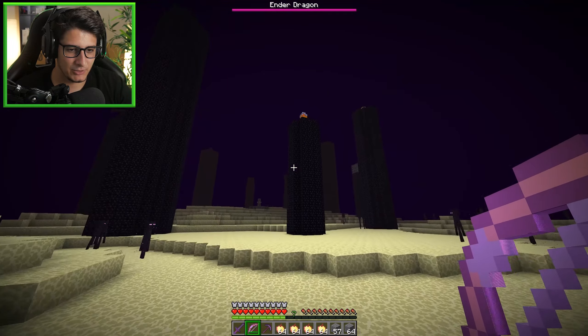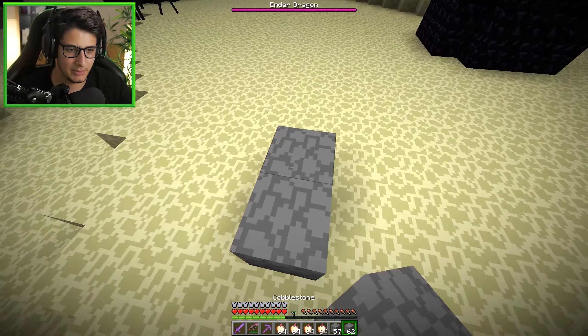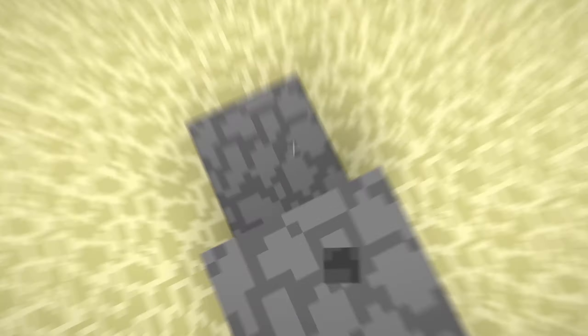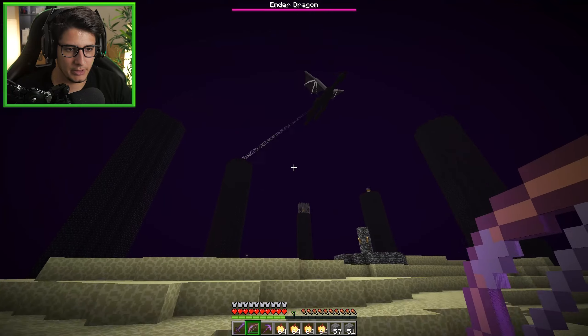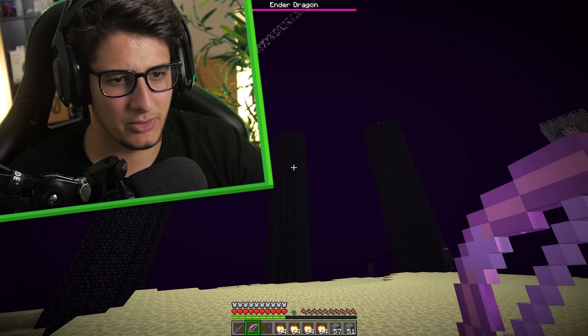We're going into the end and we're going to fight the ender dragon and beat him with the data pack on. I want to test it — does it work? So if I just boop start, it should be dropping blocks. Yeah, good. So we're gonna fight him, we're gonna beat him. Easy clap.